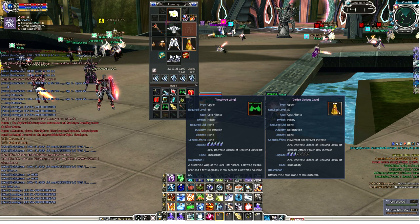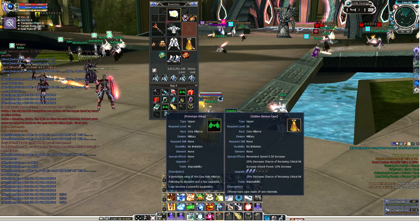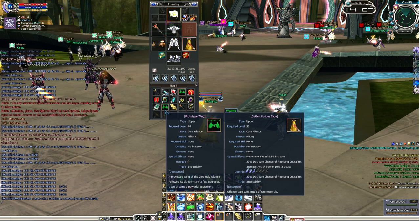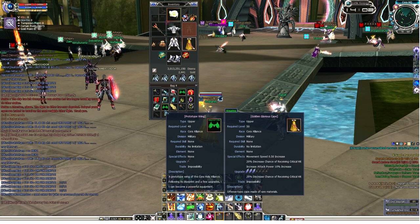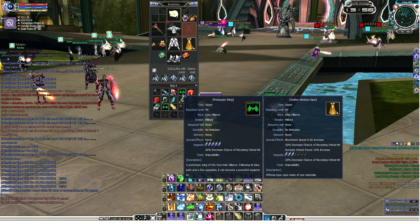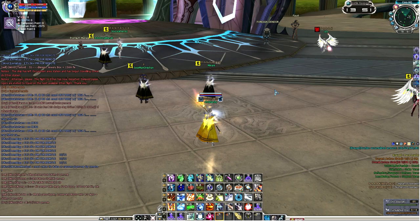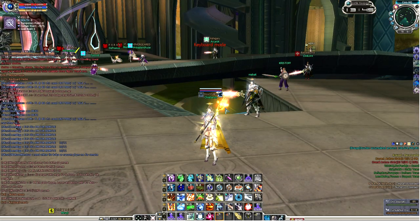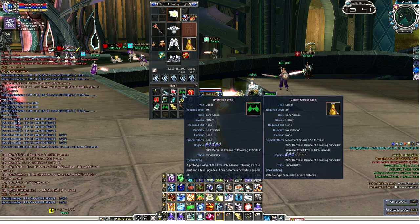They give them like 20 or 30 minutes to upgrade as many prototype wings as possible. All you have to do is vote with the Facebook emojis like smileys and hearts. If the player you voted for won — like he or she upgraded the most prototype wings — you're gonna get a chance in a raffle. They're gonna raffle the wings that the players upgraded. If you're one of the lucky ones like me who got picked by their ninja picker online, it's actually live.